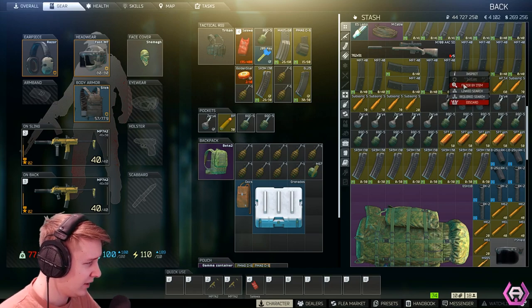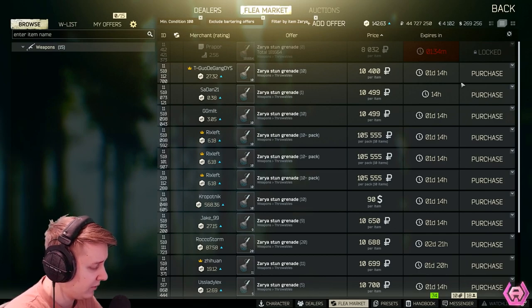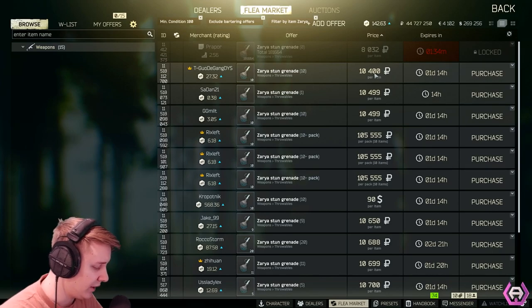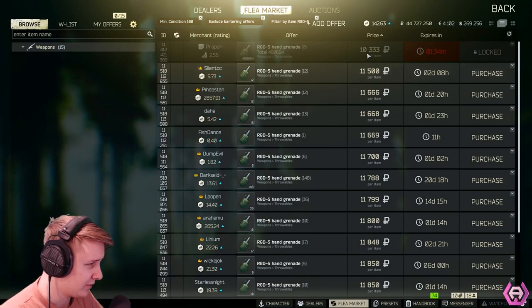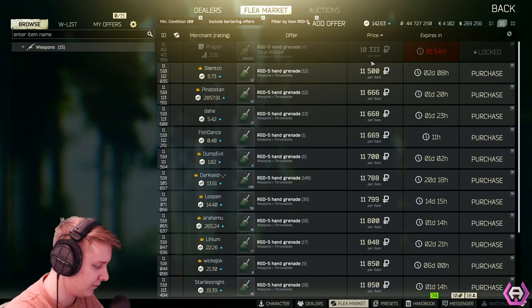From Prapor you're going to buy nades. Since right now everyone is leveling their strength, nades are pretty expensive. I bought Zarya for $8,000 and sold it for $10,200, with a profit of $20,000. RGD5 — bought it for $10,300, sold it for $11,300, profit of $6,000.